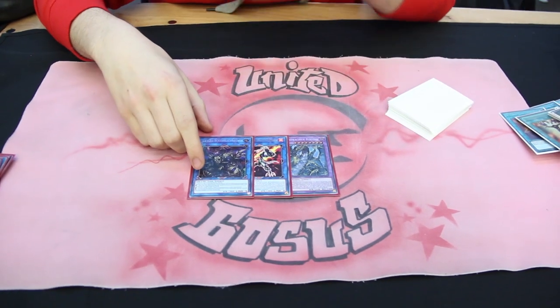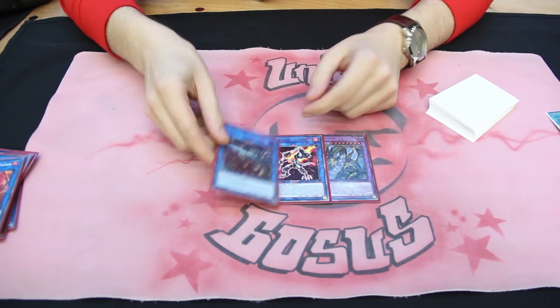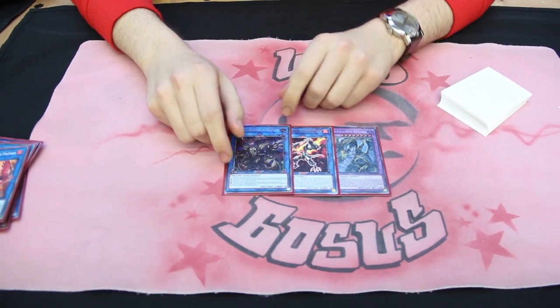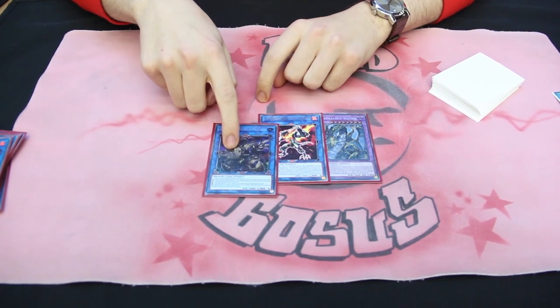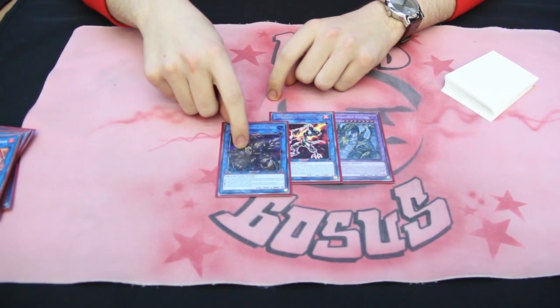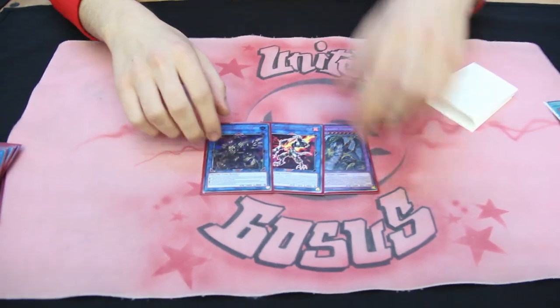And one Zerozerock in case my opponent plays any Thunder Dragon build which relies on it. In one game I used Triple Anchor to attack and afterwards summoned that card, and my opponent was like, 'Dude, what the hell are you doing? No one plays that card!' It was a super fun situation.